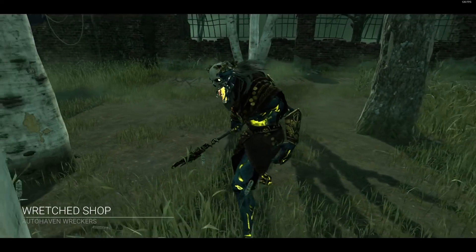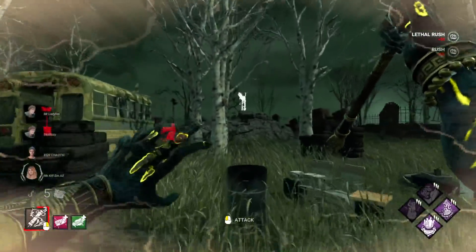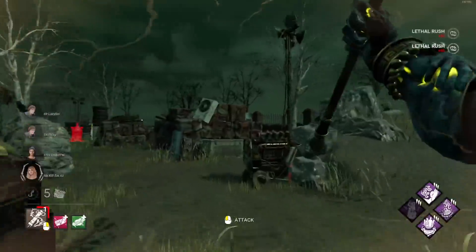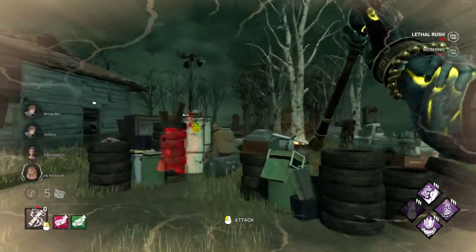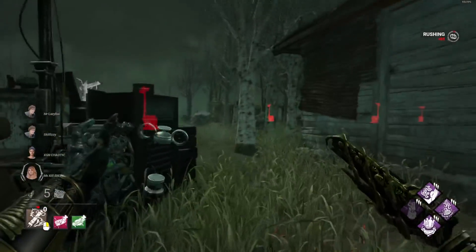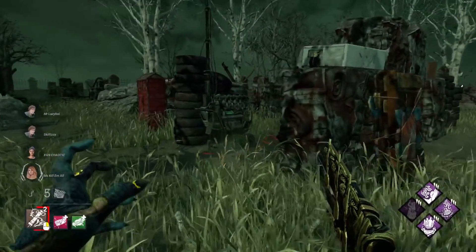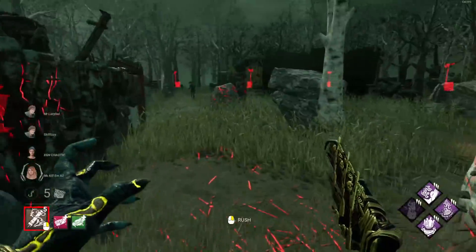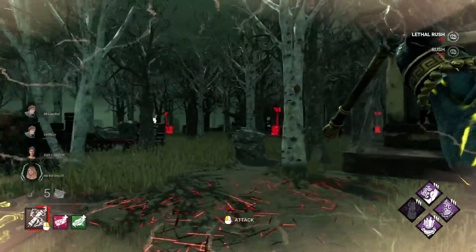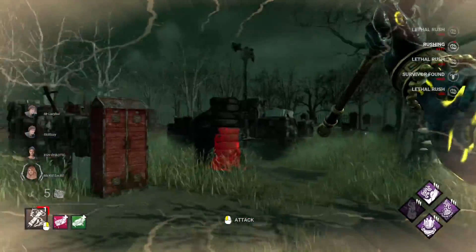Pretty decent map, we'll see how this goes. Something I do wrong in my videos a lot is I'll try to force value even when I shouldn't — even in situations where it isn't really needed. So what I'll try to do is: if I have a free hit after like two rushes, I'll just take the free hit, as opposed to spamming a bunch of rushes just to yell about Iridescent Blight Tag value. If I'm able to get value without using it, cool — but if I have to use it, that's where the value comes in.